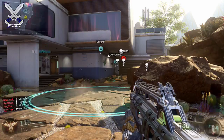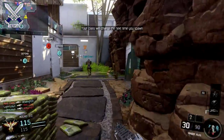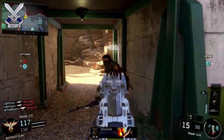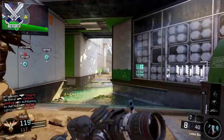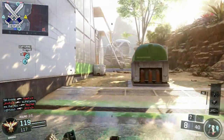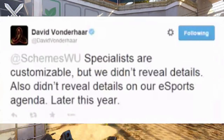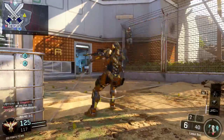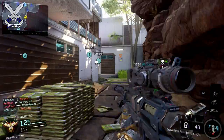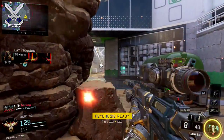I do believe everything is going to be fully customizable in Black Ops 3 — everything from specialist characters to killstreaks. One reason that makes me believe this is a tweet by David Vonderhaar. He says specialists are customizable, but they didn't reveal any details. So you can choose the specialist you want and probably add some gear to it, like a helmet or a chest plate. Things like that are probably going to be customizable in the gunsmith.